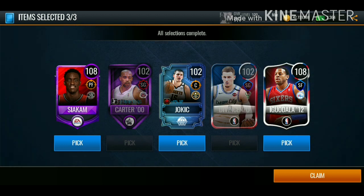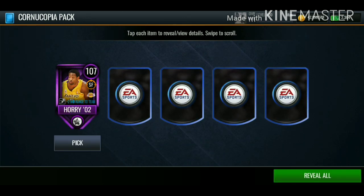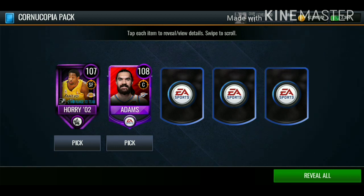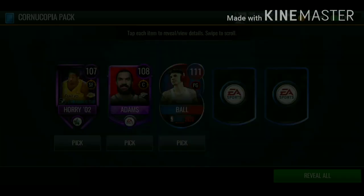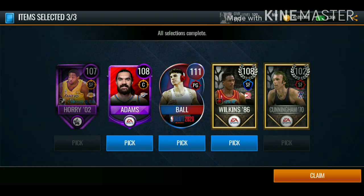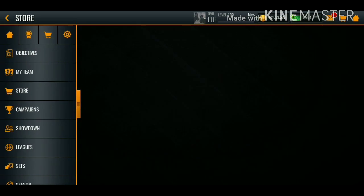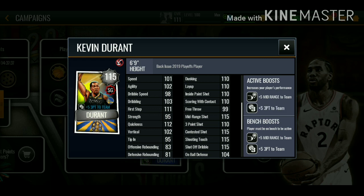We did end up getting a 112 Kevin Durant which we'll definitely take. This promo looks decent — you get points, complete the milestones, and get a bunch of cornucopia packs. Final pack: we get 107, 108 overall Adams, 111 overall LaMelo Ball — we'll definitely take that — 108 overall Wilkins, and 102 overall legend. We'll go with LaMelo, Wilkins, and Steven Adams. This promo looks fire — let me know in the comments what you think.